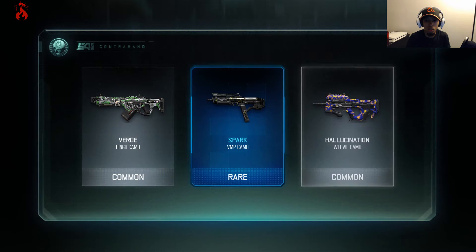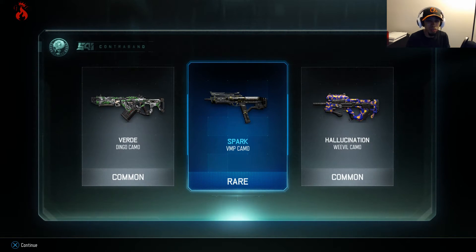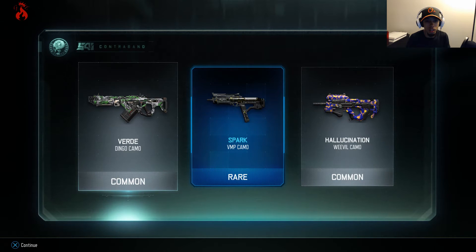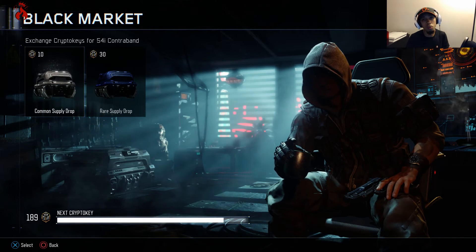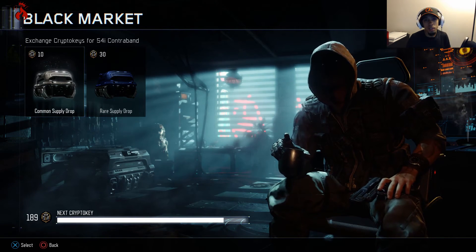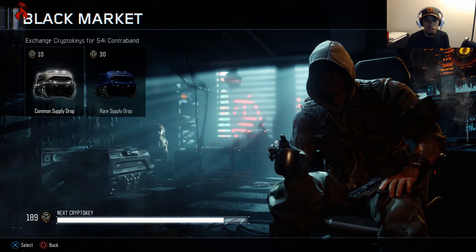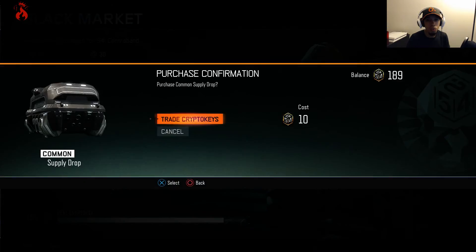I'll probably open a rare one just for the hell of it. Oh, we got another rare — this time for the VMP! The supply drop opening has been dope so far. The Hallucination camo, that one sucks, and the Verde green camo for the Dingo. So far so good. I'm gonna open one more — this supply drop opening has been pretty good. You don't have to pay money like Advanced Warfare, so I've been working hard for these crypto keys playing Free For All, Team Deathmatch, and Domination.